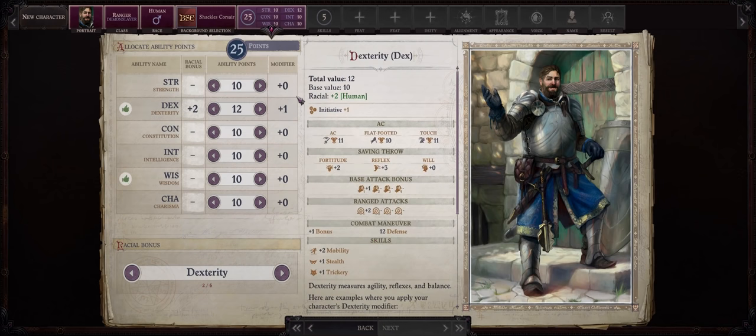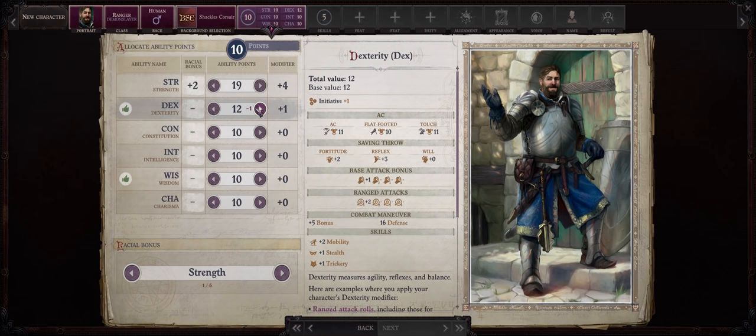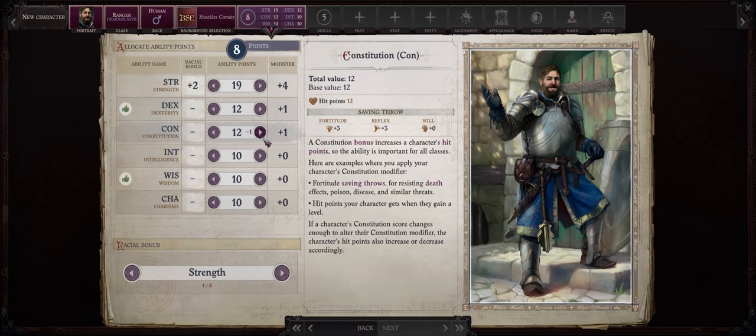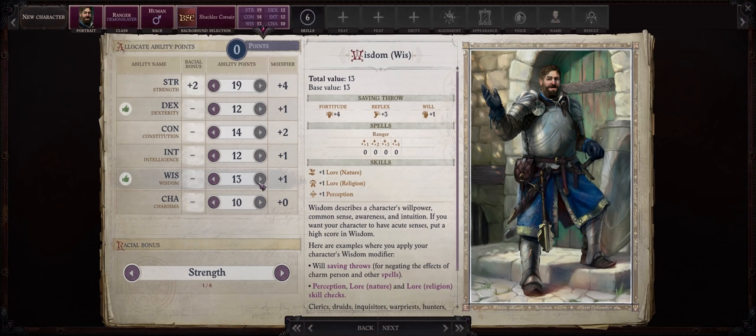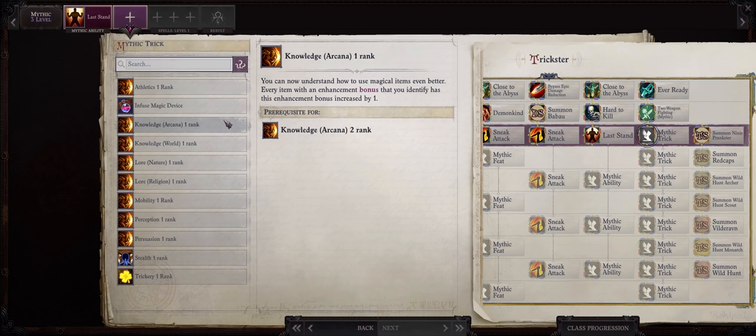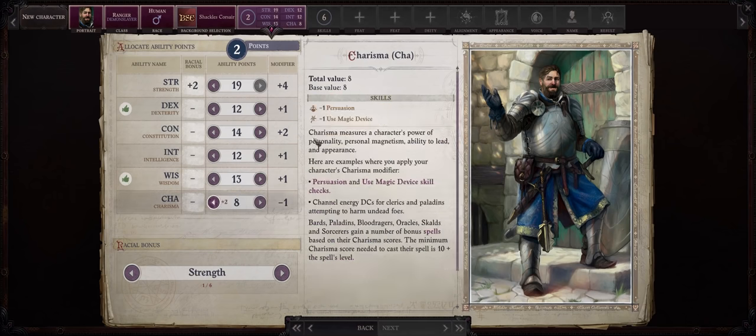As far as ability points, the nice thing about ranger is that we can completely ignore our dexterity and fully focus into strength: 19 strength at character creation to increase both our attack bonus and damage for our scimitar and shield. Just 12 dexterity is enough to get more attacks of opportunity. 14 constitution for a decent amount of hit points. 12 intelligence because this build will gain the trickster wizard spellbook later on. And also 13 wisdom — wisdom is our main spellcasting attribute as a ranger. The reason we start with an odd score of 13 is because tricksters through the Arcana 1 mythic trick can actually increase the enhancement bonus of the headbands and belts you find by a plus 1, so a headband of plus 2 wisdom will become plus 3. You can also dump charisma to further increase one of your other ability points.